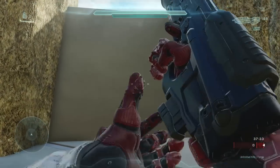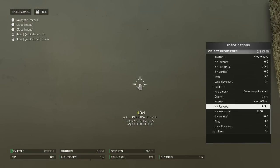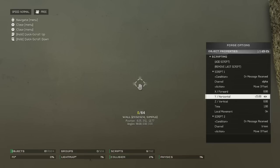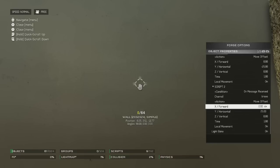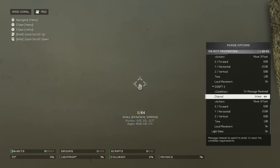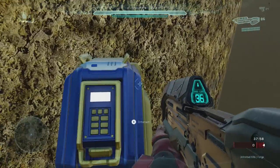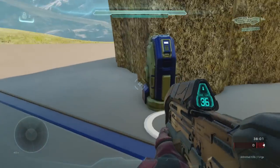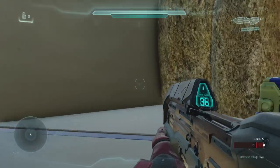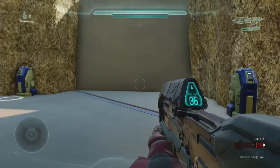You can also do really cool things like make working doors. To do that, all you need to do is add two scripts to the object — one to move it in one direction. You can see here it's horizontally moving minus 25, and then another script to move it back. They are both going to be on different channels so that two different switches can send them two different messages. You use one switch and it moves the object in one direction, and you use the other one and it will move it back.